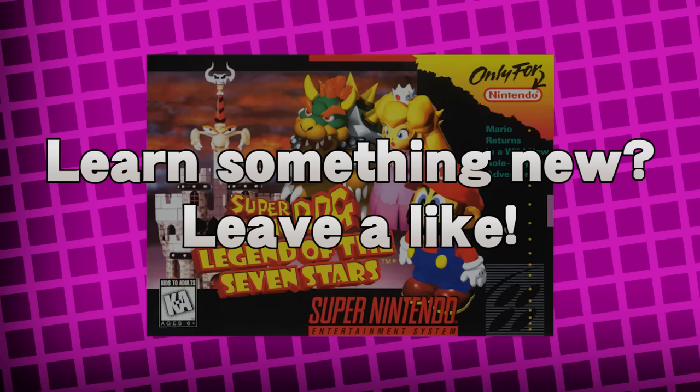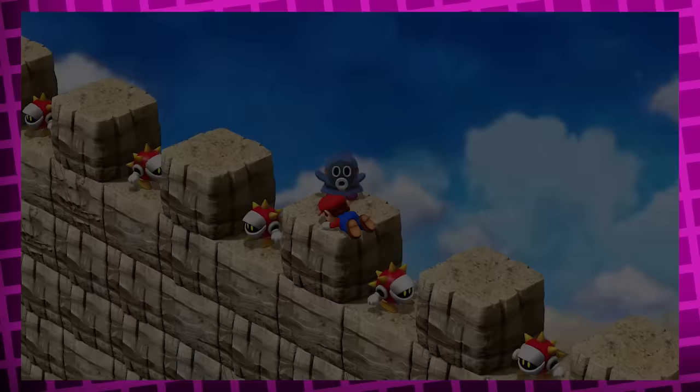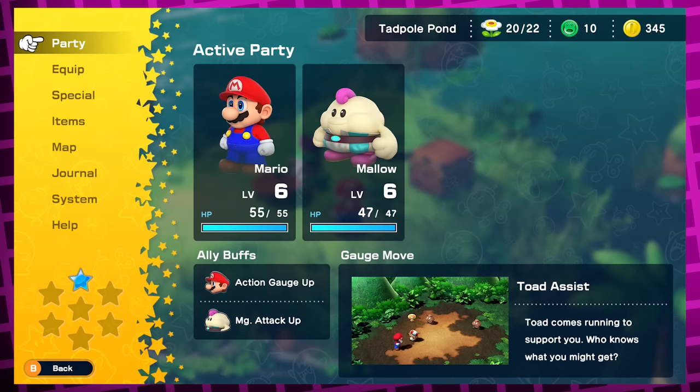I'm going to be covering these fun facts loosely in order that they become available. That way, if you want to try these for yourself, you will know when you'll be able to. And also, you can just click off the video if you don't want any further spoilers. With that all said and done, let's start with that pause menu secret code I mentioned earlier.